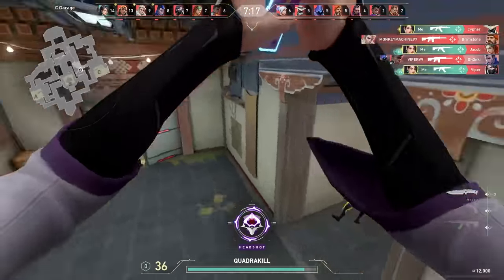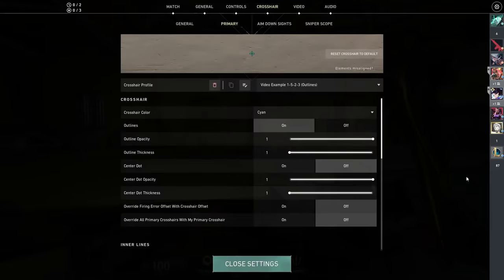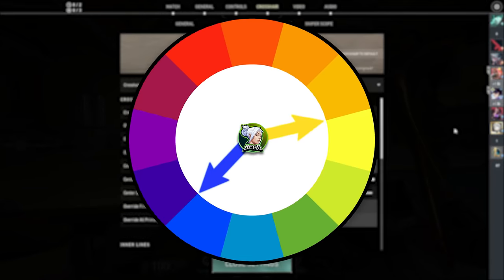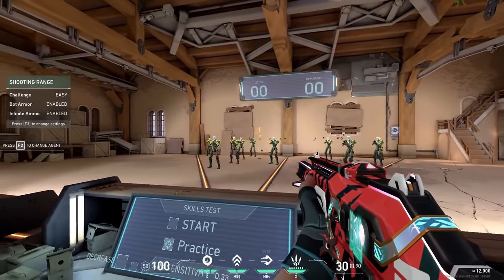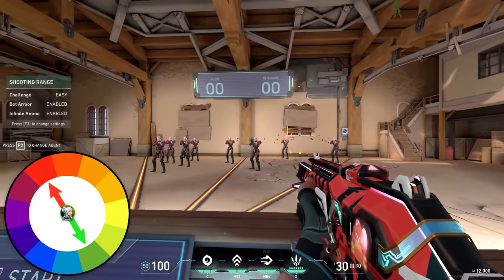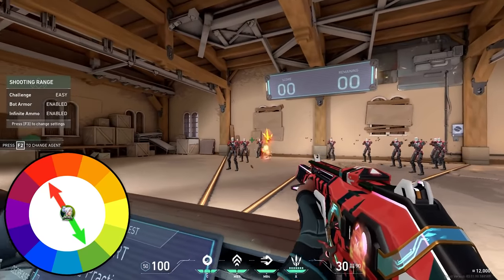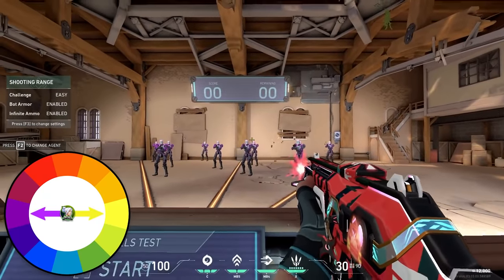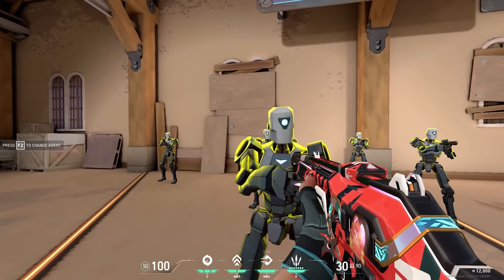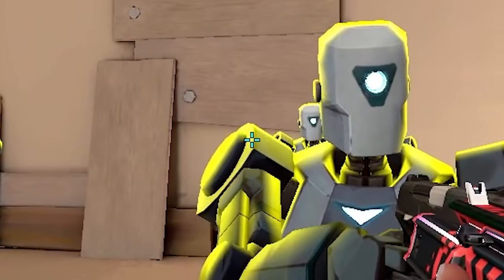The most important thing when choosing the color is contrast. You want your crosshair to contrast with the background as well as the enemy. Looking at the color wheel, you can see that yellow and blue are on different sides. Cyan, being close to blue, will contrast well with the yellow enemy. Likewise, if you are using red enemy outlines, a green crosshair will contrast very well. And if you are using purple enemy outlines, a yellow crosshair will give you the most clarity. Since most people prefer yellow enemy outlines, a cyan crosshair gets the job done.